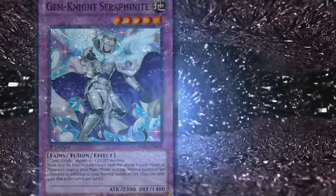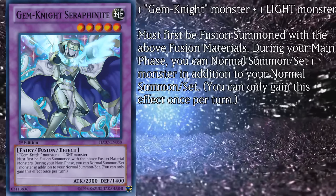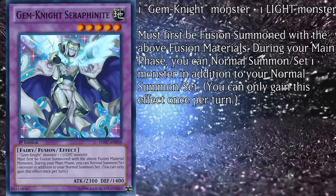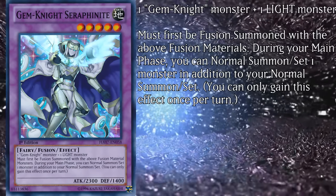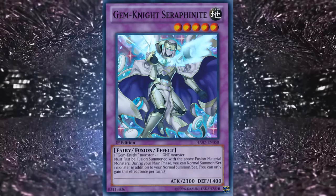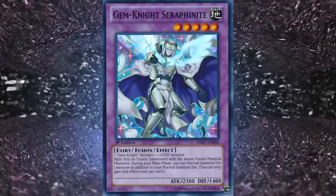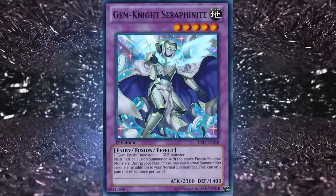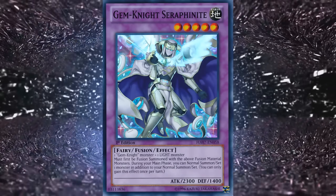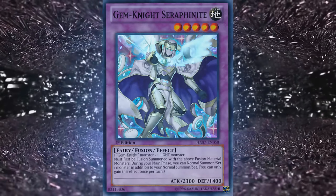Their first fusion monster is the level 5 fairy Gem Knight Seraphonite, with 2300 attack and 1400 defense. She requires one Gem Knight monster and one light monster, must be fusion summoned with the stated monsters — no Instant Fusion — which is shared by all Gem Knight fusion monsters. During your main phase you can normal summon or set one monster in addition to your normal summon, once per turn. The card requires a light monster for fusion, which Gem Knights didn't even have until three years after Seraphonite came out in the form of Crystal Rose. This condition became a huge deal once their fusion spell Brilliant Fusion came out.